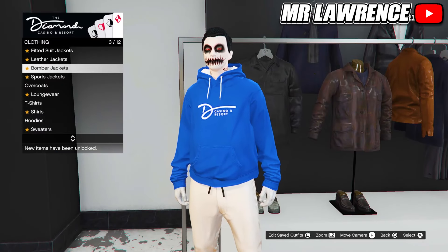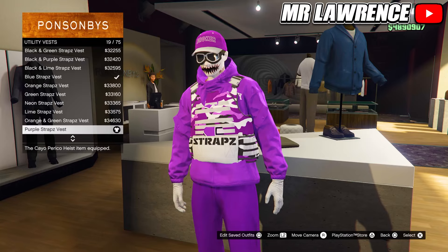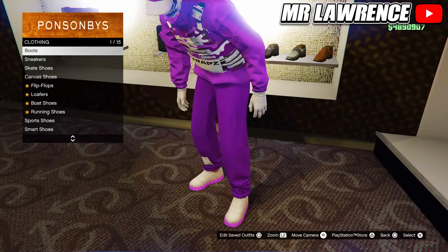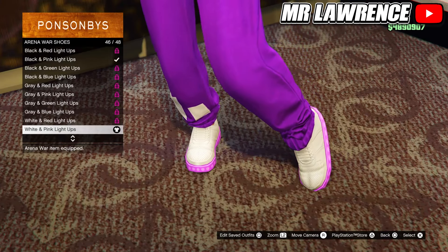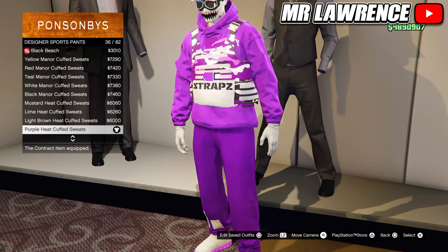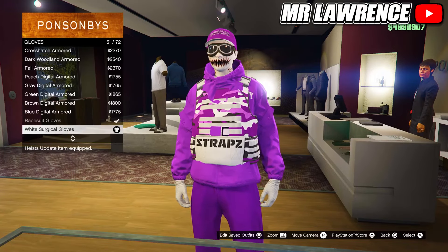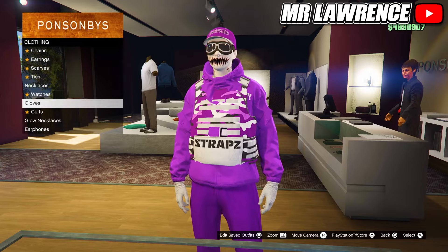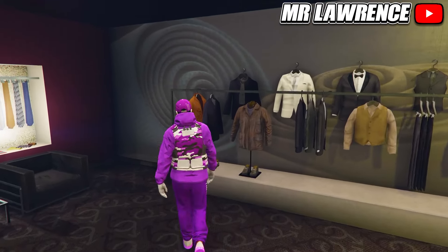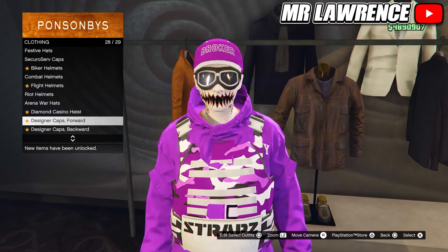For the purple outfit, we will need to go to the top section inside the casino again. Then do hoodies and purchase number 32. Now go to the clothing store, then to the tops. Go to utility vests and equip number 19. Then go to the shoe section. Go to the arena wear shoes and purchase the white and pink light ups. Now head over to the pants. Go to designer sport pants and purchase number 36 — so these purple sport pants. Then make your way over to the accessories. Go to gloves and purchase the white surgical gloves. Then go to the glasses, sports glasses and purchase the black outlaw goggles. Now go to the hat section. Go to designer caps forward and purchase the purple broker, number 11. Then save this outfit in an empty slot.